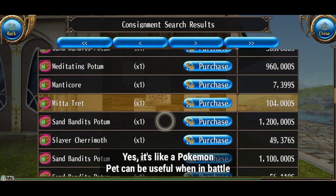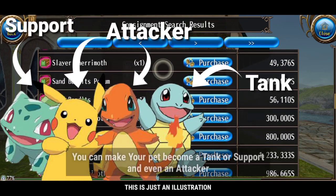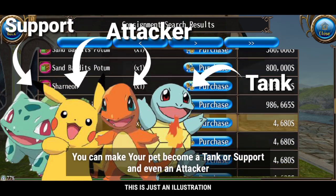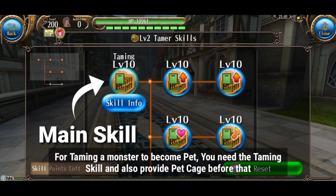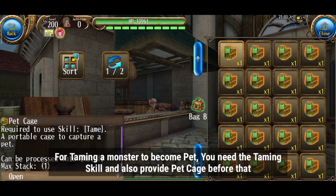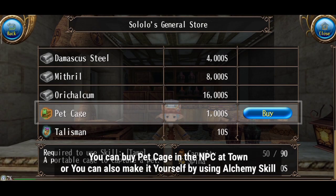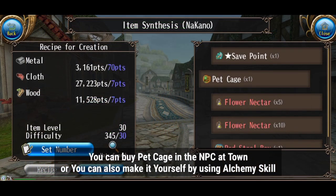Yes, it's like Pokemon. Pets can be useful in battle — you can make your pet become a tank, support, or even an attacker. For taming a monster to become a pet, you need the taming skill and also need to provide a pet cage beforehand. You can buy a pet cage at the NPC in town, or you can also make it yourself using alchemy skills.